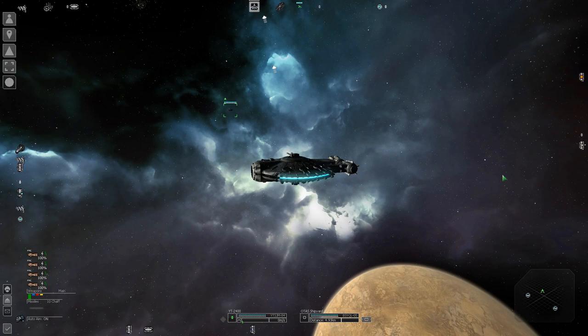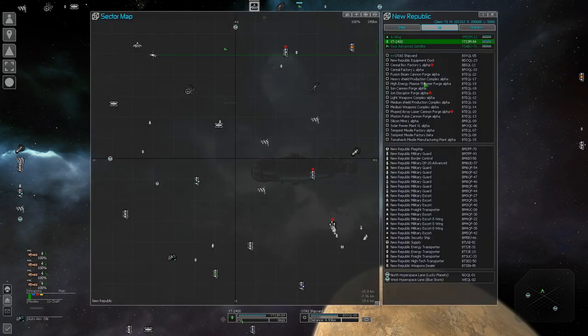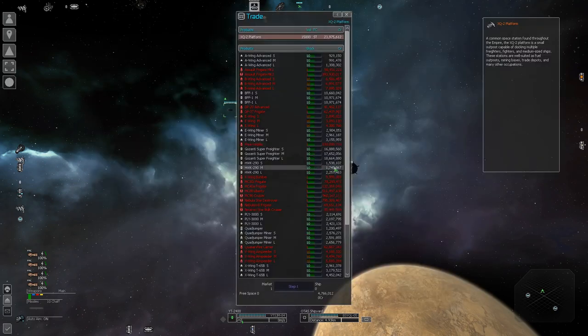All you need to start is a few million credits. I have about 5 million credits from various missions and selling scrap — very early game. It's time to buy the first mining ship. All Star Wars factions should have mining ships for sale. For this example, I'm going to be shopping at the New Republic, so let's see what they have.